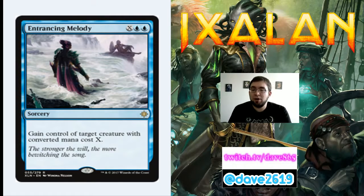Entrancing Melody is X, blue, blue for a rare sorcery — gain control of target creature with converted mana cost X. This is just a permanent mind control, not an aura that loses when enchantment is removed. Late game, your opponent plays their 5-drop and a couple turns later you get it. You do have the extra cost of 2 blue on top of X, but if you're on the play you're a mana ahead anyway. This kind of effect in limited can be devastating, and it's been good enough for standard recently.